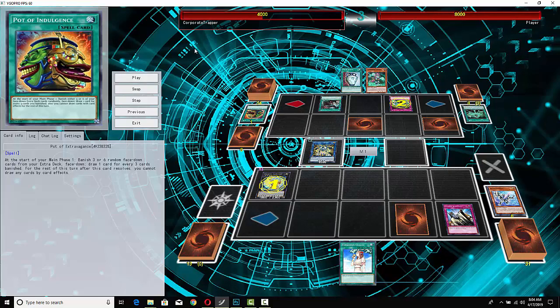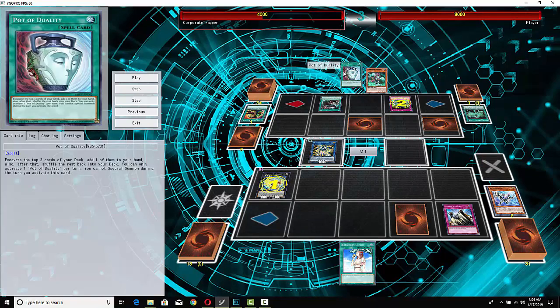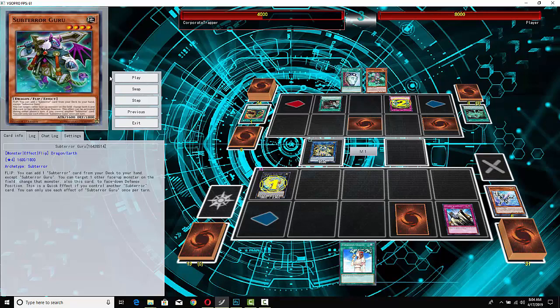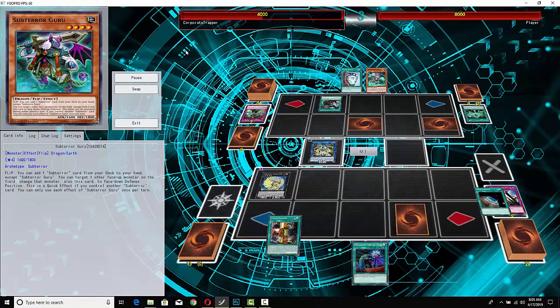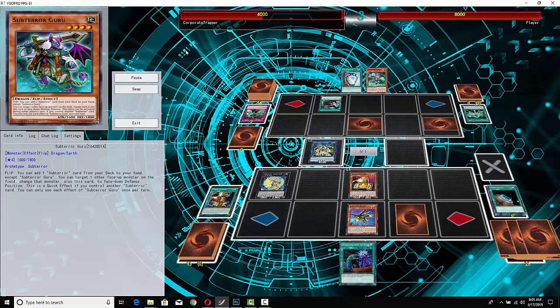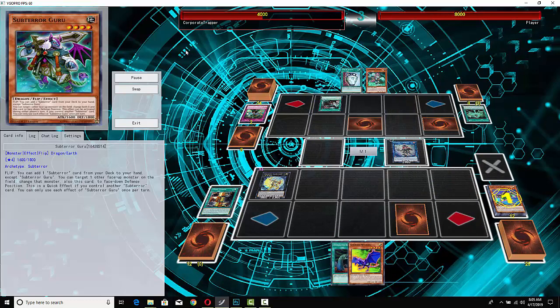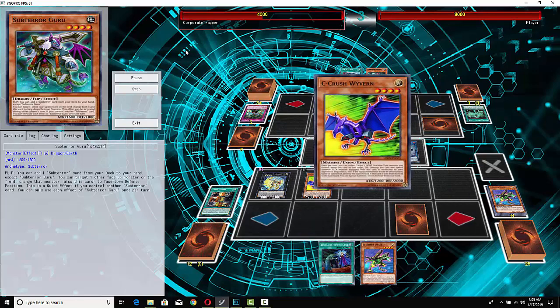Solemn Judgment shuts that down, and now that Solemn Judgment has been used to shut down the Final Battle, Fiendus is dead as well. Personally I think I would have gone for the Pot of Duality instead of summoning the big Subterror, because I'd rather just dig for another defensive card. But I guess he didn't see the Final Battle being negated — that probably wasn't very likely to happen anyway.